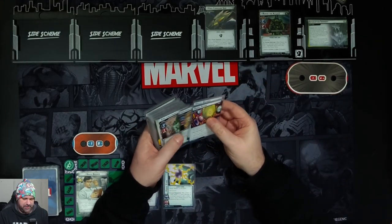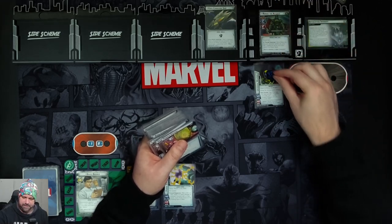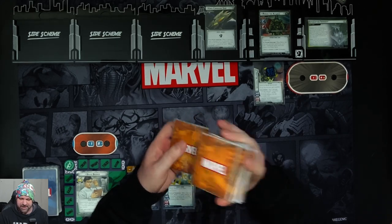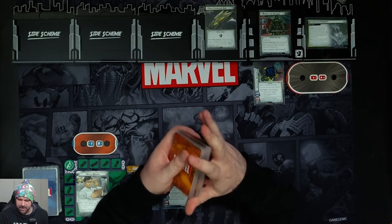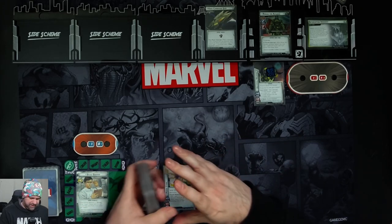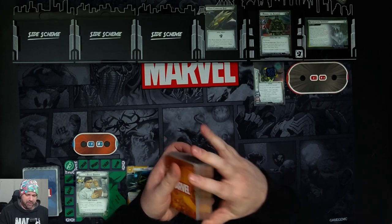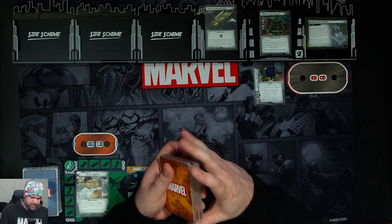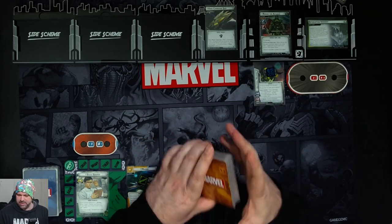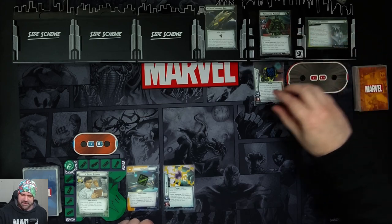Looking at the setup, we attach the Universal Weapon to Ronan which is here. This comes in and gives him Stalwart, and as a hero action we can take two damage and Ronan gains one face-down counter card and shuffle the Universal Weapon into the encounter deck. We also attach the Power Stone to the first player, which gives us plus one support and plus one attack. Whenever a player or enemy deals three or more damage to the person with the attached Power Stone, they then take the stone for themselves. The Universal Weapon also gives Ronan plus one on each of his stats to his base two.